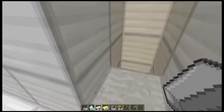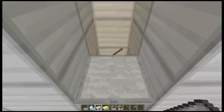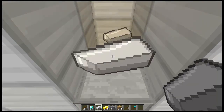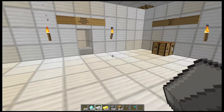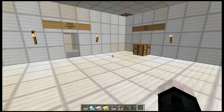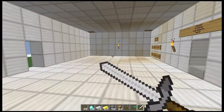Last thing we'll craft is an iron sword. One stick, two iron, and let's just wait. There we go — a beautiful little iron sword ready to fight with.